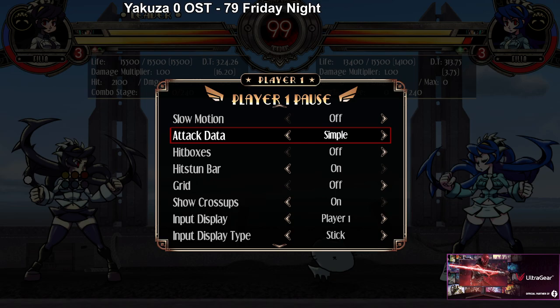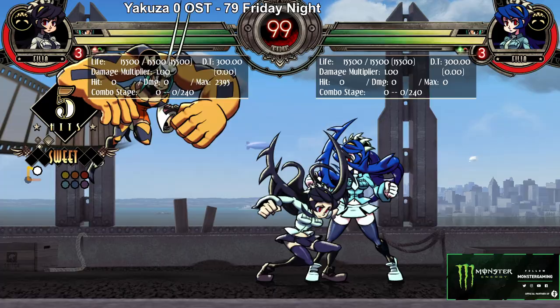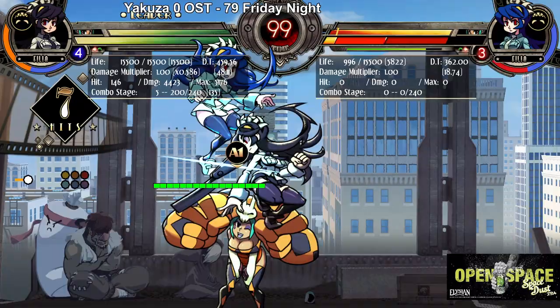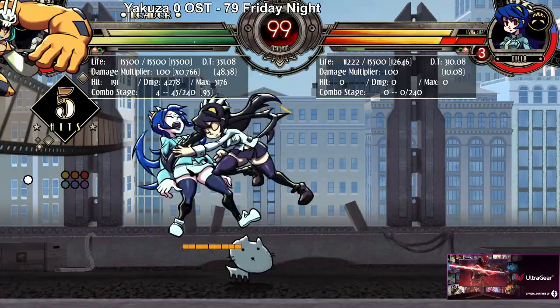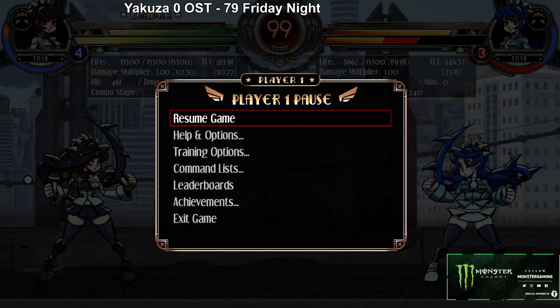Cerebella also has a horizontal armored attack. This assist is really good — it doesn't cover anything but that horizontal space, so it's a little limiting, but it goes far. It has armor and does a pretty good amount of damage — about 1400. It's really good for mix-ups and the armor can cover you from the opponent mashing. Pick this assist if you want chunks of damage from mix-ups or grounded horizontal space control.